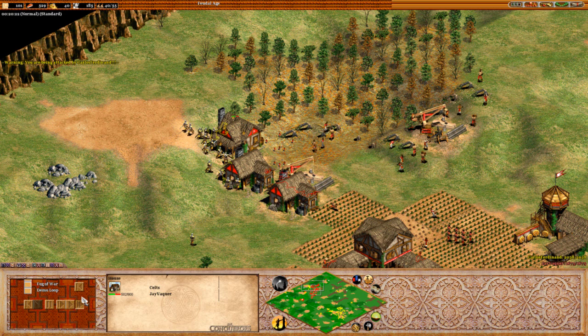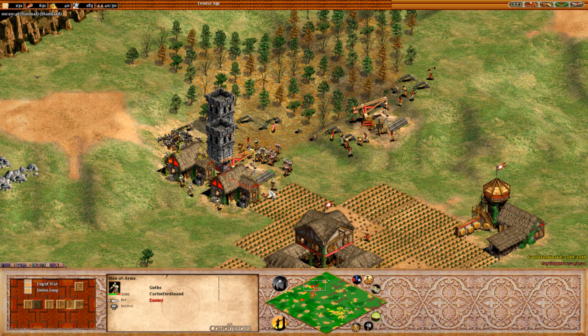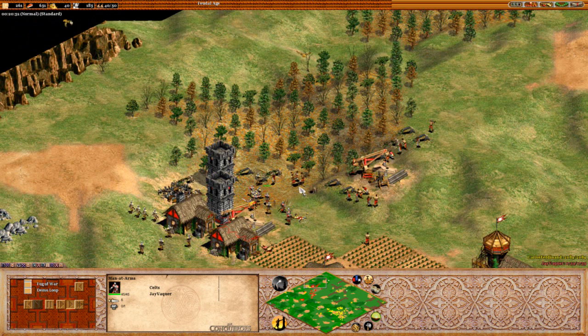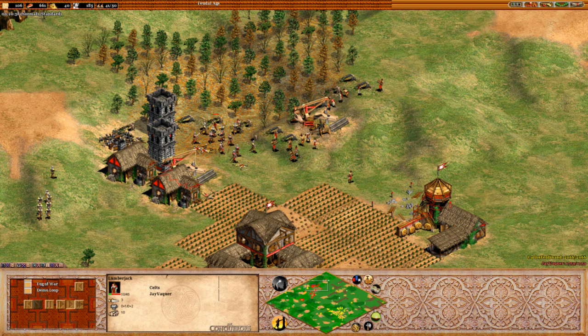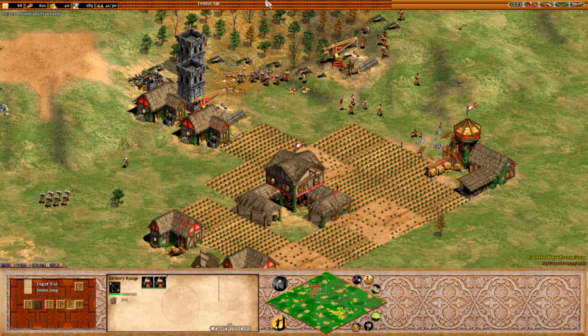This house over here is potentially in trouble. Stonewall coming up here — that's got to be a last resort right now, but still taking out this house. Walking straight past that town center there without taking much damage at all. These men-at-arms are potentially going to take some damage. No upgrades, you've got to remember, on these men-at-arms for J. He is focusing down on the villagers, which is really important, because every villager you have to replace is absolutely costly.